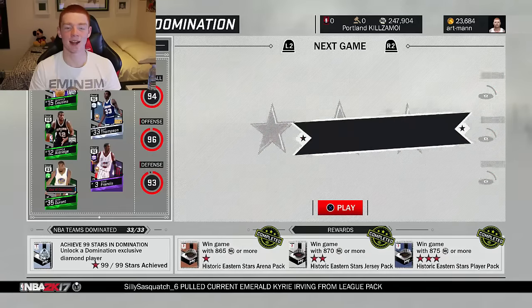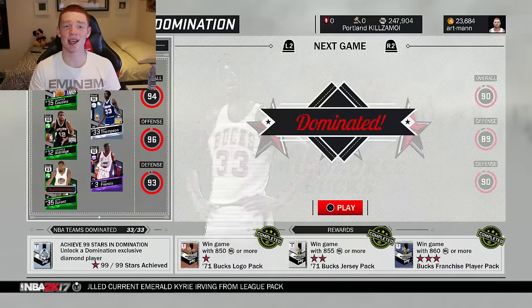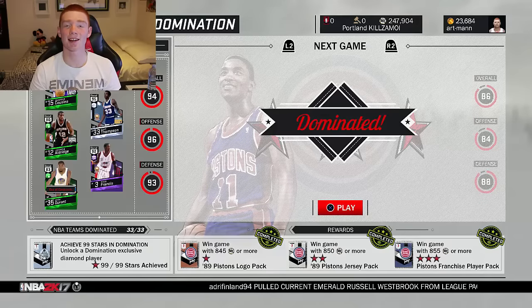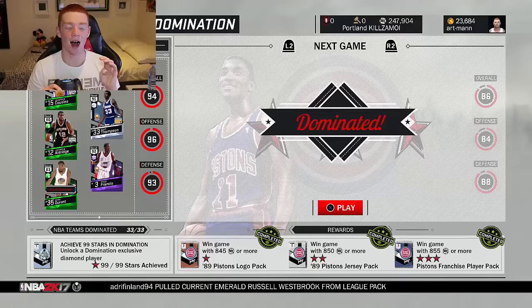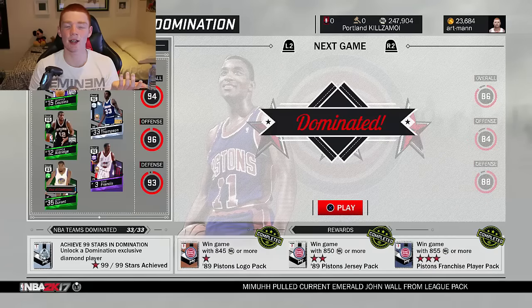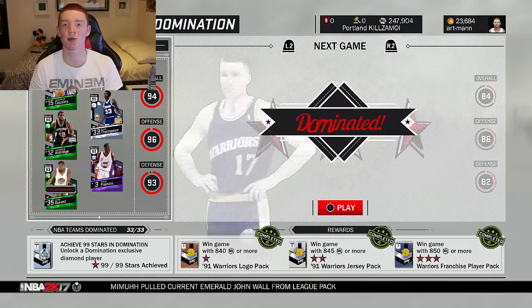You can see it's all completed here — I've completed every single one. Basically what I do is get maybe 6,000 MT per game on all of these, so 6,000 times 33 is 198,000 MT guaranteed. I did it a little bit earlier than you guys — I grinded because I wanted the MT fast. That was the minimum I got for doing the whole domination, because I pulled so many emerald players. Pretty much every pack after about the fifth game I got an emerald; maybe four or five weren't emerald, which is insane because emeralds went for so much more.